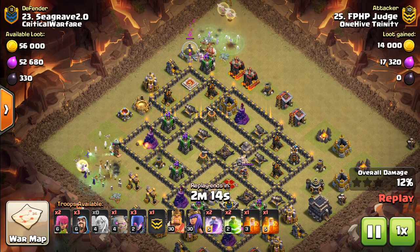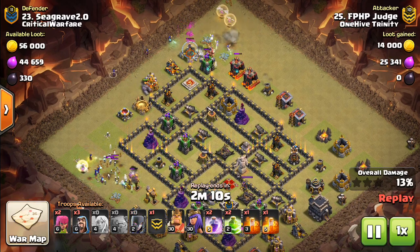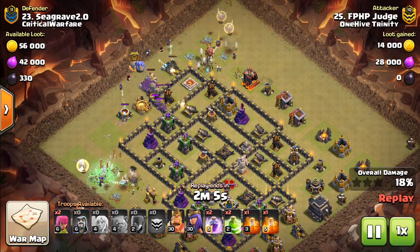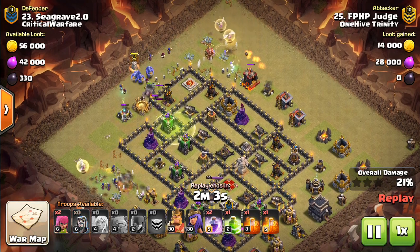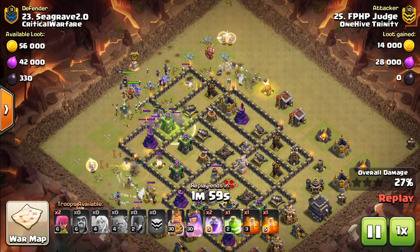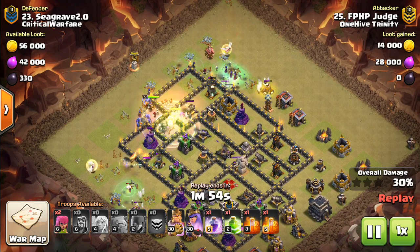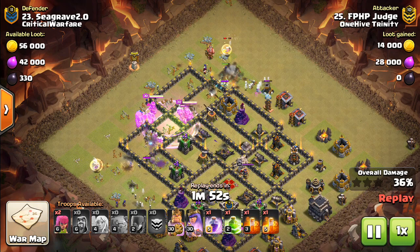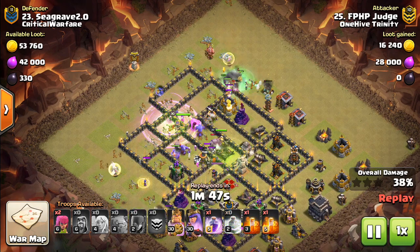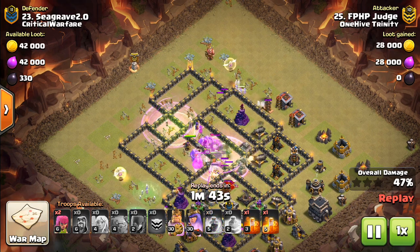And they already were used — especially by certain clans that would just use these things like crazy — and they've only gotten stronger. So, once again, witches on either side with the healers. And like I said, just a few witches and some wizards never hurts for the actual kill squad. You want to make sure you get through the middle of this base — that's one of the things you need to do, get that core cleared out. Otherwise it can be difficult for the witches to wrap around and actually come back inside the base.